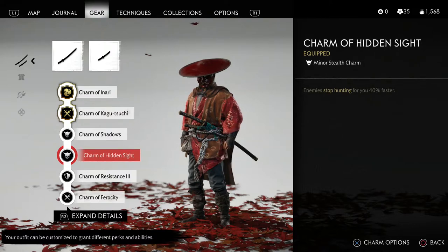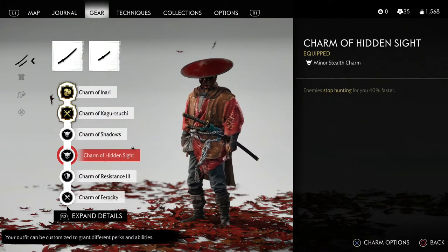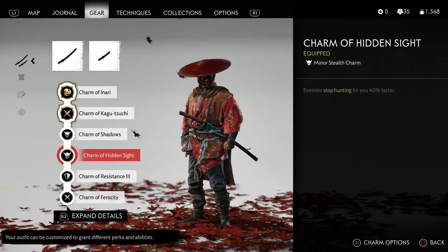To obtain the Charm of Silence, you need to complete 24 Fox Dens. I've been meaning to finish this — I have about three Fox Dens left to reach 24. Once unlocked, it will reduce enemy detection speed by 15% and increase resolve gains by a massive amount. So you can use the Charm of Silence in any of these slots as well, and it would work very well if you're going out to farm.